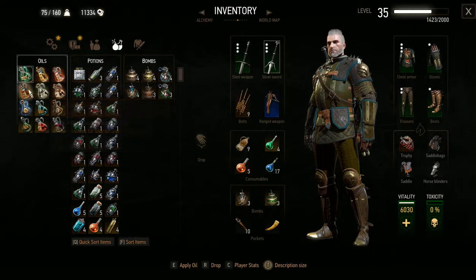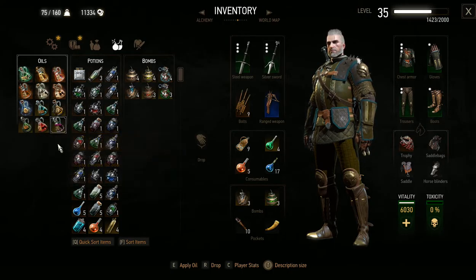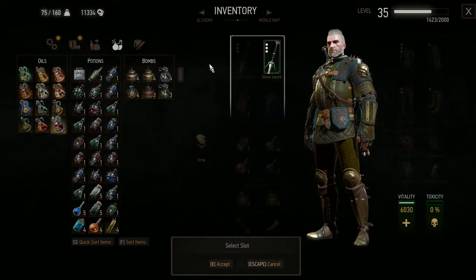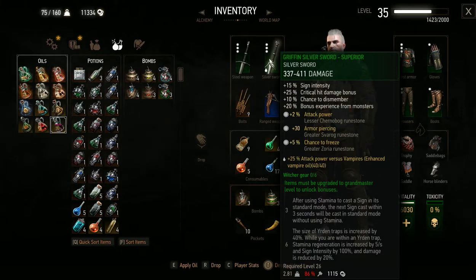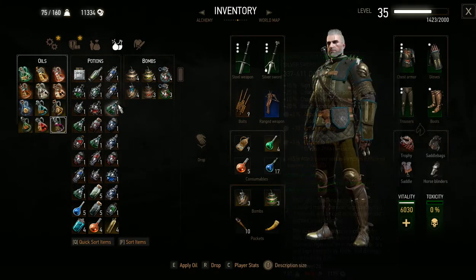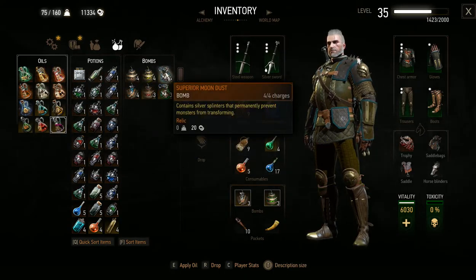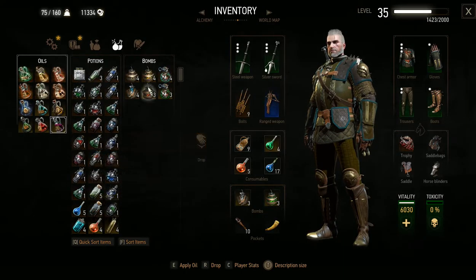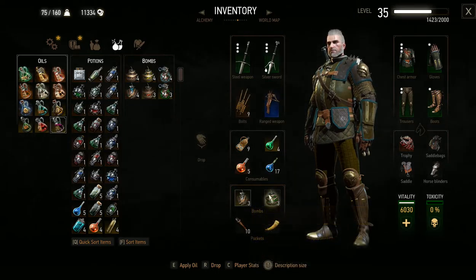Black Blood and Moondust could be lifesavers. Damn right. I think I actually have those. Let's see. Where's my oils, bombs, and potions? Okay. Do I have Vampire Oil? I have Enhanced Vampire Oil. Perfect. We shall apply oil to our Silver Sword. So you now do extra damage to Vampires — plus 25% attack power for 40 strikes, which isn't bad. Have I got Moondust? Superior Moondust. Very nice. We'll take that.